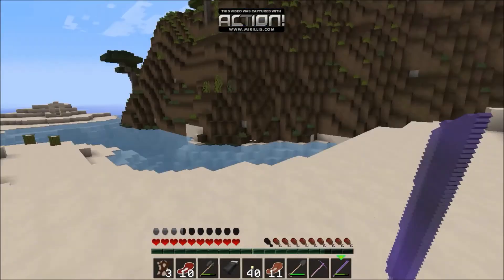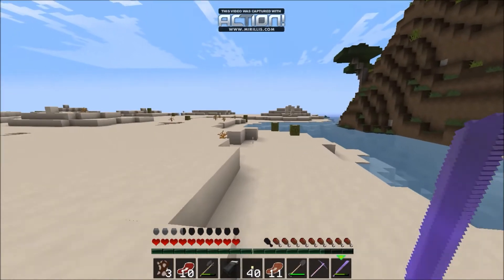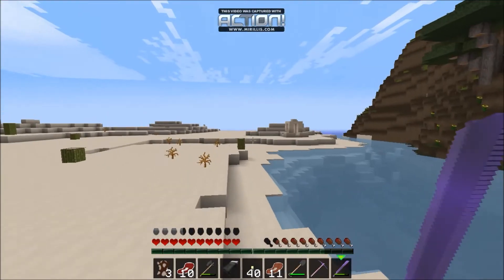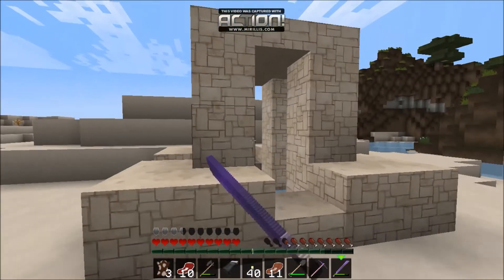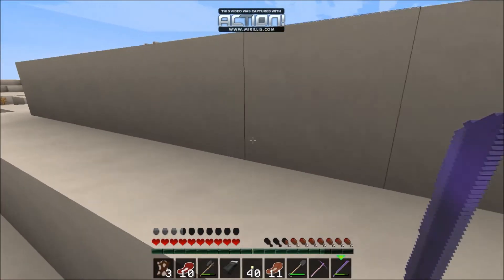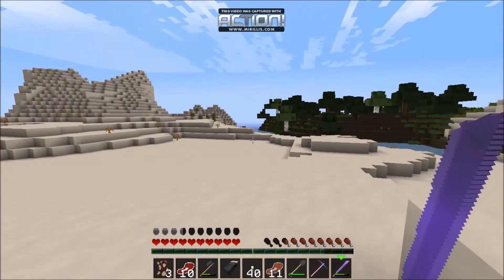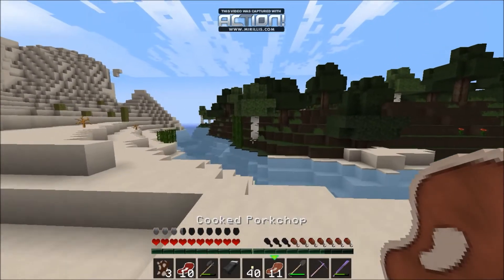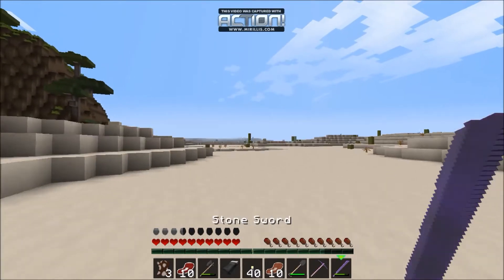Hey guys — last time I left you we were right over there. Guess what I found? Believe it or not, a well in the middle of a desert! These randomly spawn and look at the freaking texture — oh my gosh, guys, that's one of my favorites now. Is there any reason I need cactuses? I'll just take some anyway.